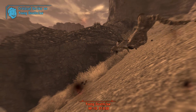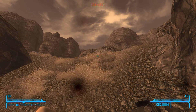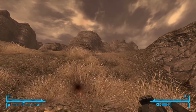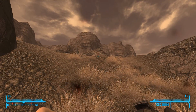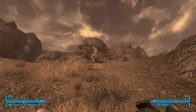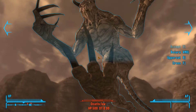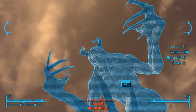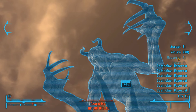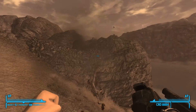Oh, that was a nice crit there! The good thing about unarmed weapons in VATS is that you can do different sorts of attacks, and these are unlocked as you get more unarmed points. At unarmed 50, you get the Cross, which does 2.5 times extra limb damage — some good stuff. And you can get the Uppercut, which I believe is at unarmed 75, and that gives you a 15% damage increase.